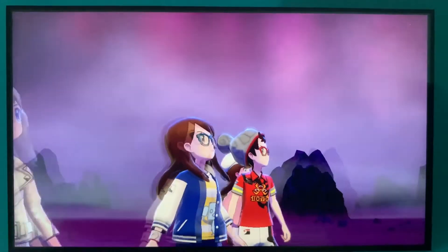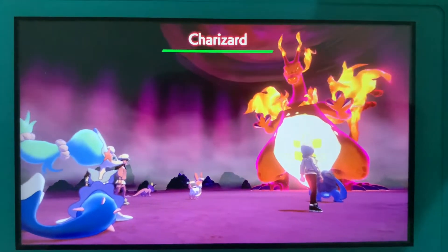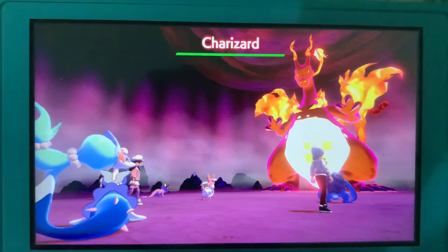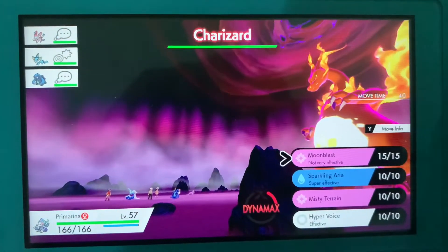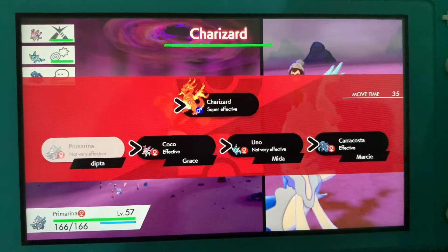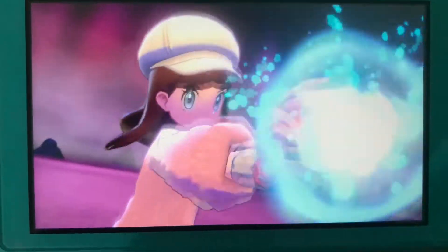Today we will try to play a new game. I will use this Pokemon which is from the Alola region. Primarily this Pokemon is a water and fairy type Pokemon, and its move Sparkling Aria is a water type move. Charizard is fire and flying type, so a water type move will be effective against it.